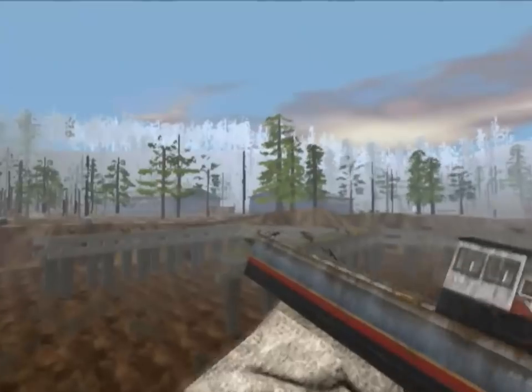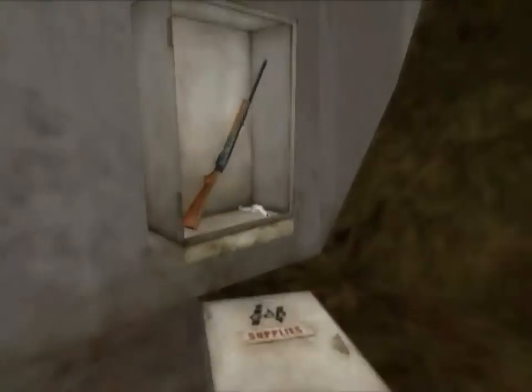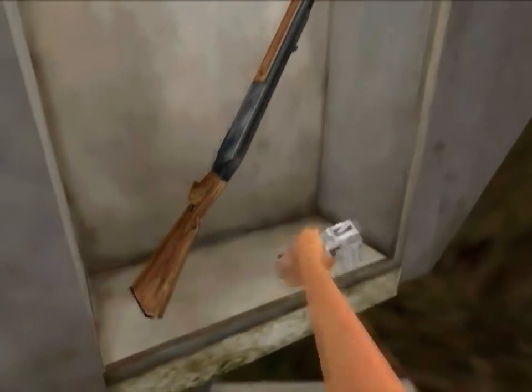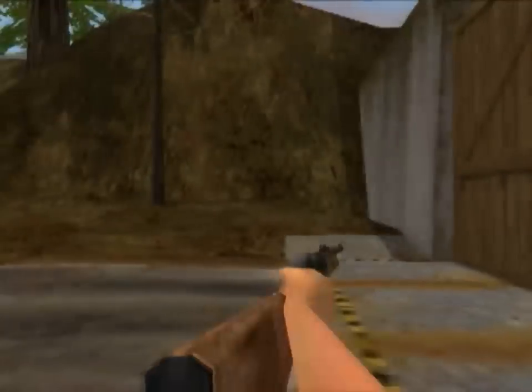Well hey folks, welcome back. Today we're doing level 5 of Trespasser, The Lab. If we turn around here, we can see the big ol' Jurassic Park gate that ended the last level. And there's a supply box here with a couple of weapons ready for the taking.